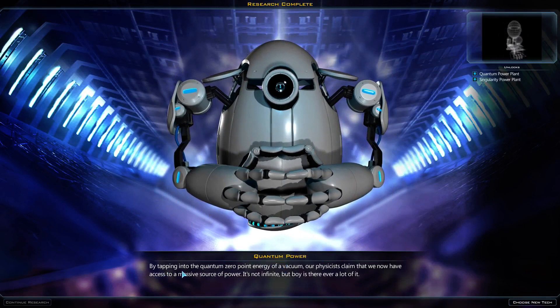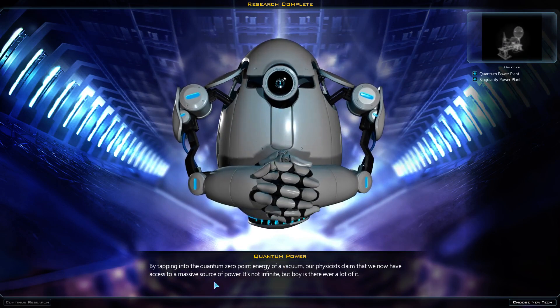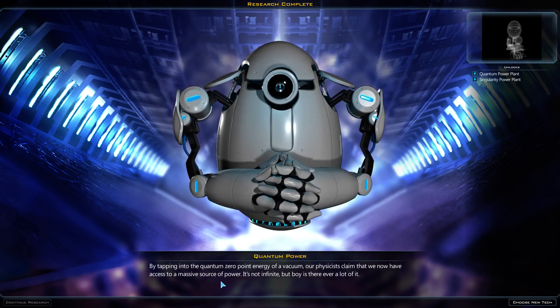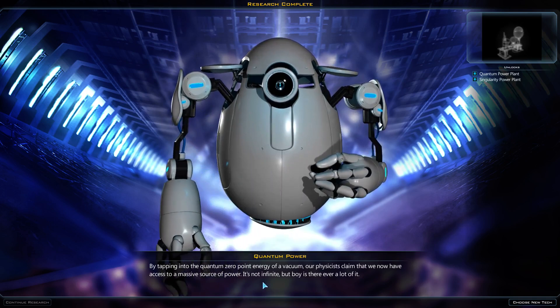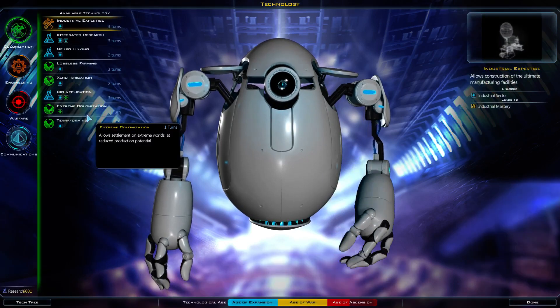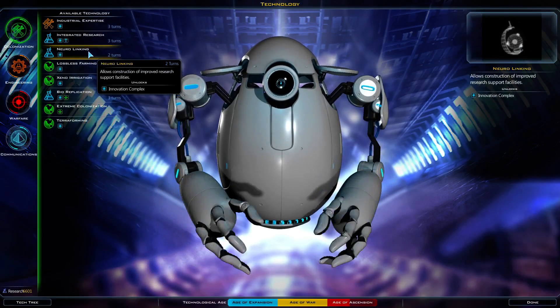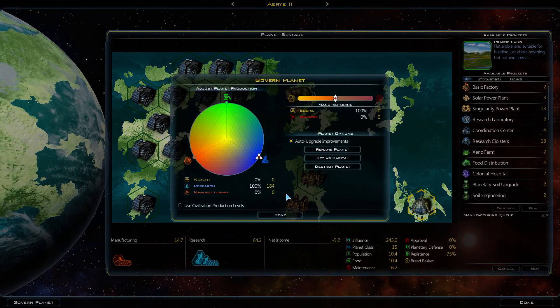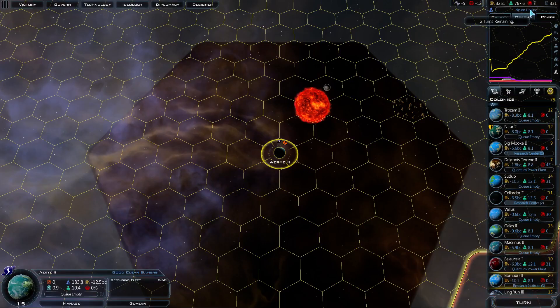Quantum power: by tapping into the quantum zero energy of a vacuum, our physicists claim that we now have access to a massive source of power. It's not infinite, but boy, is there ever a lot of it. Neuralinking is next — whatever that will do. Another research planet — go ahead and take that. Two turns.